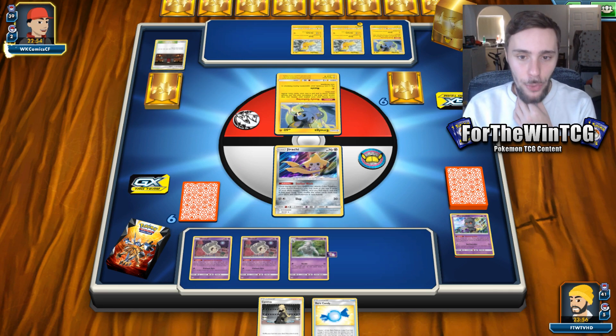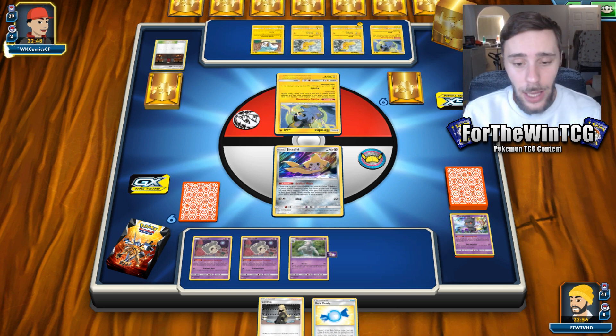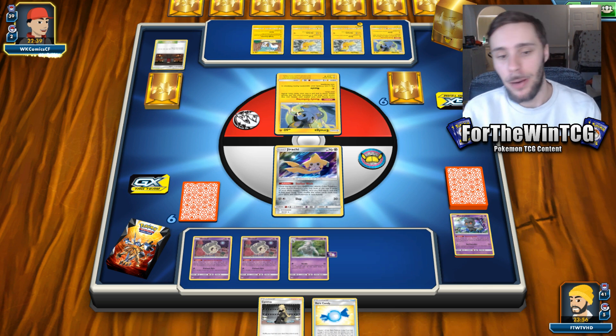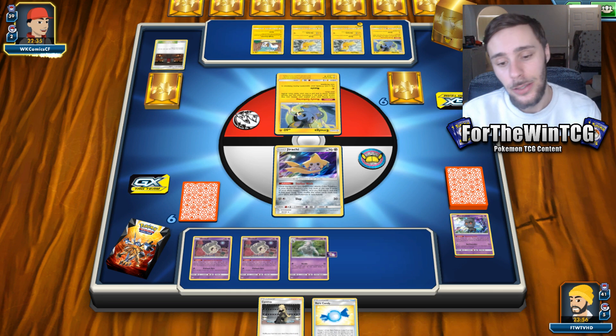There's a lot of bonuses to this deck. It's a single energy attacker. It has the same attack as Metagross — it's 60 damage, and then it adds another 60 on top for 120 if it stays in the active and continues to attack. That'll be deactivated by a switch or a gust on either side that forces Dusknoir out of the active.